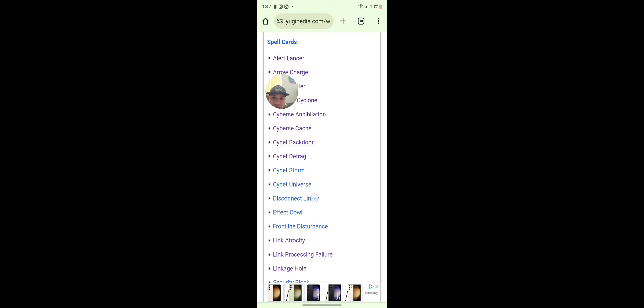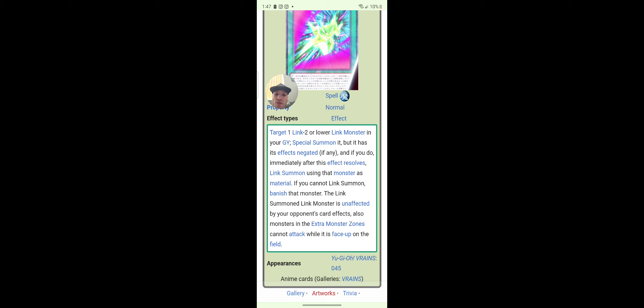Sign That Back Door — pretty good card for the anime. Sign That Universe — Disconnect Linker, what's this one? This looks sick, this card looks broken! Target one link two or lower link monster in your graveyard; special summon it but negate its effects, and if you do, immediately after the effect resolves, link summon using that monster as material. If you cannot link summon, banish that monster. The link summon's link material is unaffected by your opponent's card effects. Also, monsters in the extra monster zone cannot attack while this card is face-up on the field. That's pretty good.